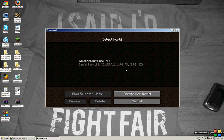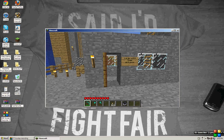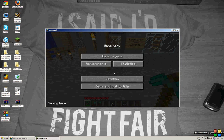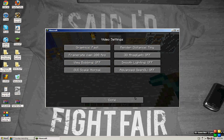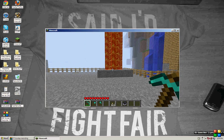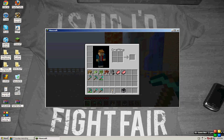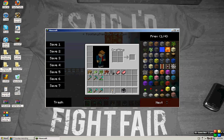You can press single player and open a world. It's going to be a little laggy since I'm recording. Let me fix my render distance to tiny. Back to the game — press I, and then press O. And here it is, working just fine.